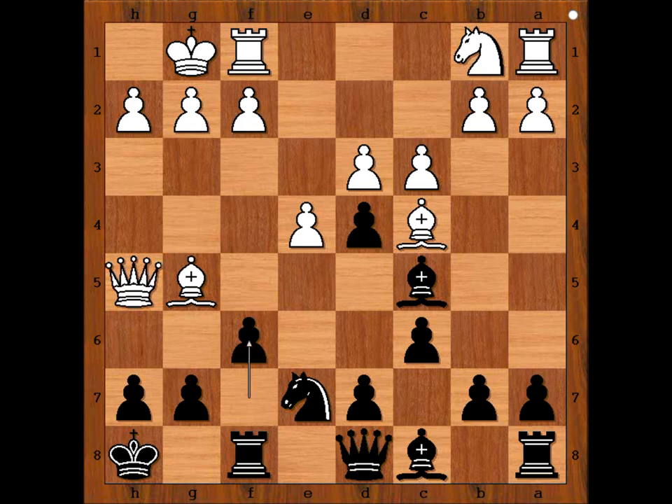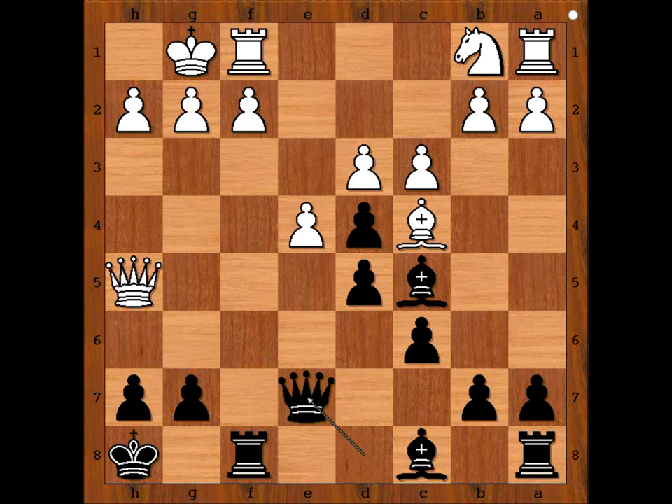Borden did the right thing: bishop takes pawn on f6. And now if pawn takes bishop, then queen takes bishop on c5. So in this position, Bird kept his cool and played d5. Bishop takes knight, queen takes bishop, e takes on d5.